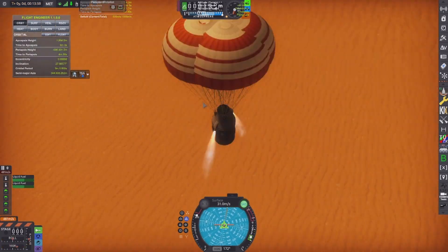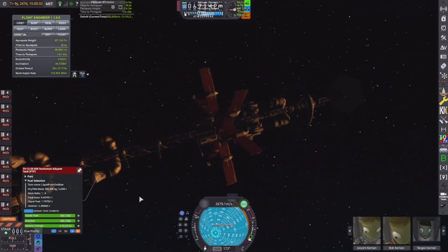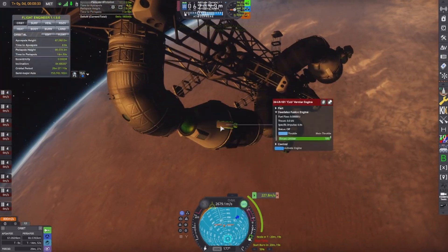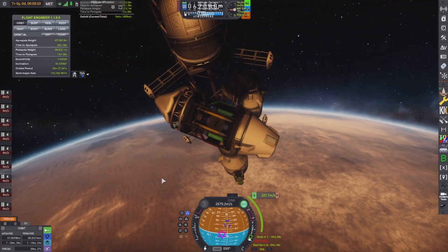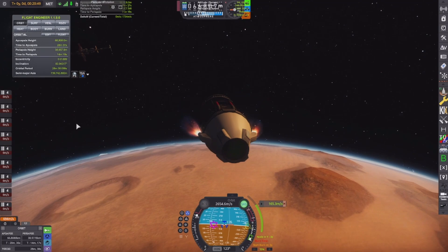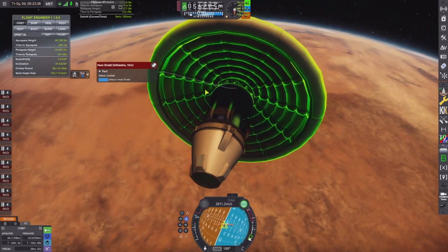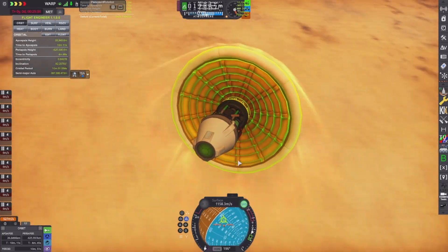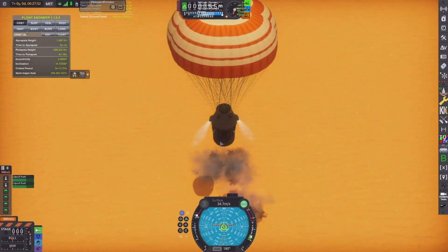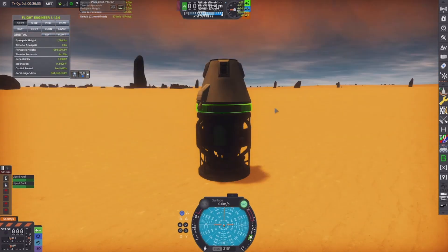I've got a fairly good structure for the rest of the series, and that will really kick off once we do the grand tour I'm talking about — which I'm so excited for, trust me. It's a grand tour of a system I've never been in, and I'd really like to see how it goes. Our heat shield has saved us from the harrows of re-entry. I always seem to do these landings in two attempts because it's actually fairly hard to land these. But there we are — another module is landed on the surface.